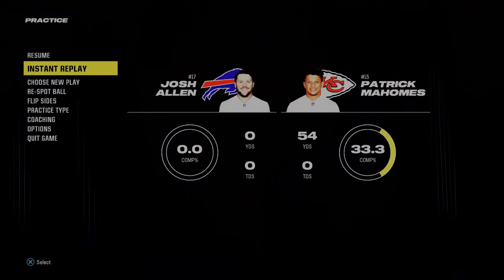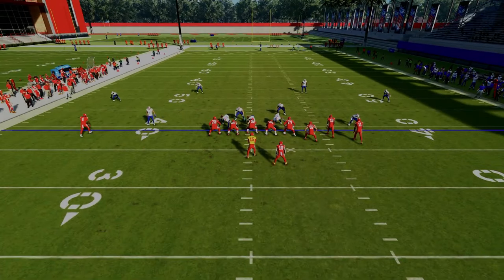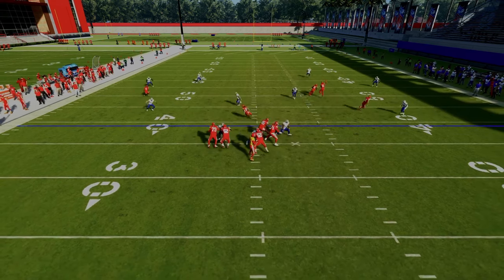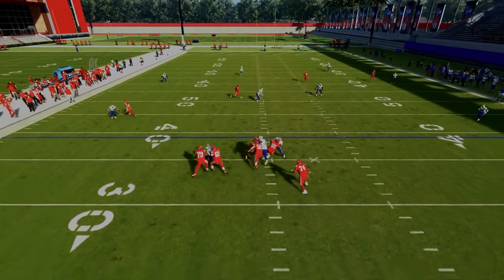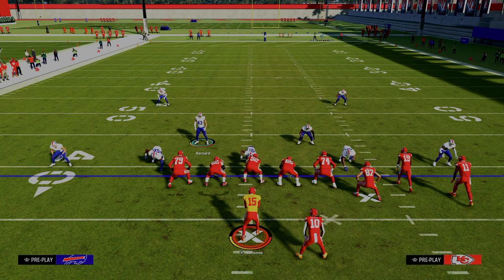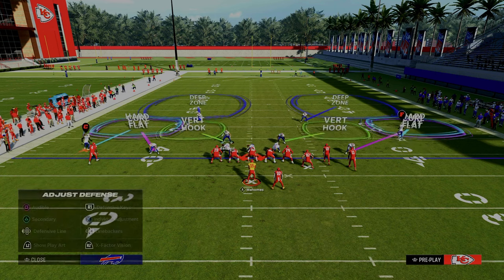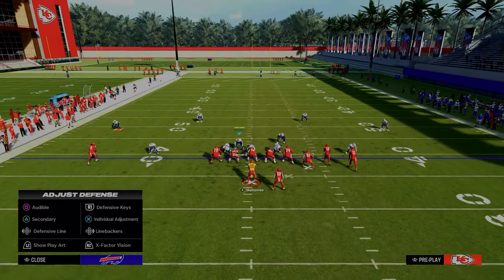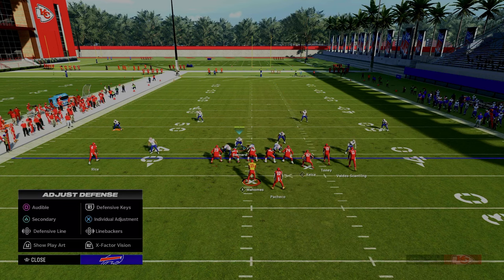I actually think three-man pass rushes are really underrated — most people have undersold how good the three-man rush is in this game. As you can see, we're able to cover everything to the right side of the field. That running back's running himself into that flat defender, and we're basically able to rob back to the end route. I think a lot of people were gassing this defense up early in the year, but then as the game developed and people learned more stuff, they forgot how good this defense is. And this is a defense that even I struggle against, because it's hard to consistently beat these zone drops. If you get good sheds, it's a really good defense.